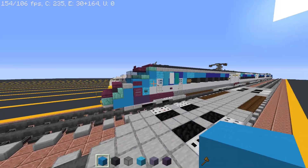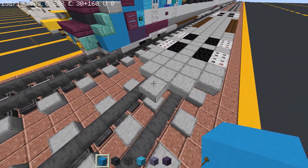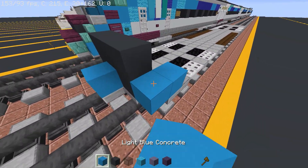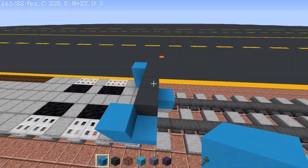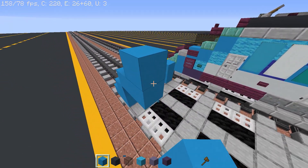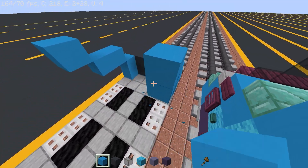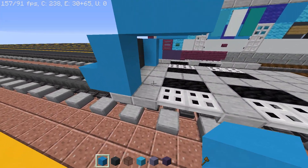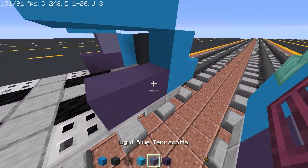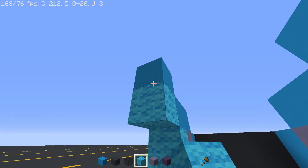Now we're gonna build the front of the train head. Place one light blue concrete in the middle, and behind that place six gray concrete. On the sides place an L-shape, then come around the back and put two up and another one. Do the same for the other side. Underneath that, place one light blue terracotta and two blue terracotta, and do the same for the other side. Then go three blue walls — one, two, three.